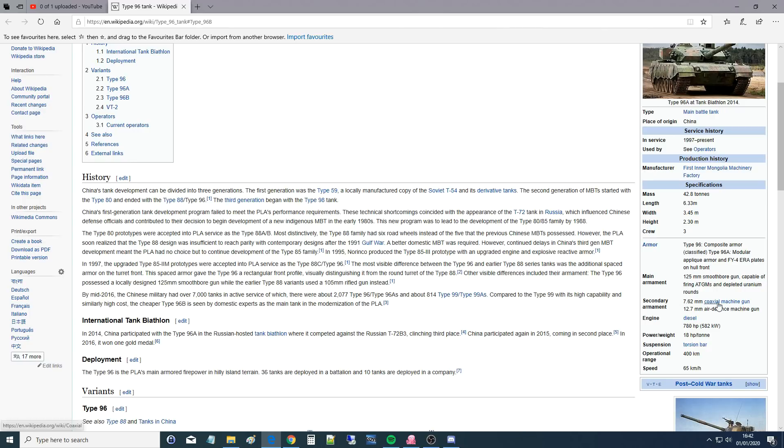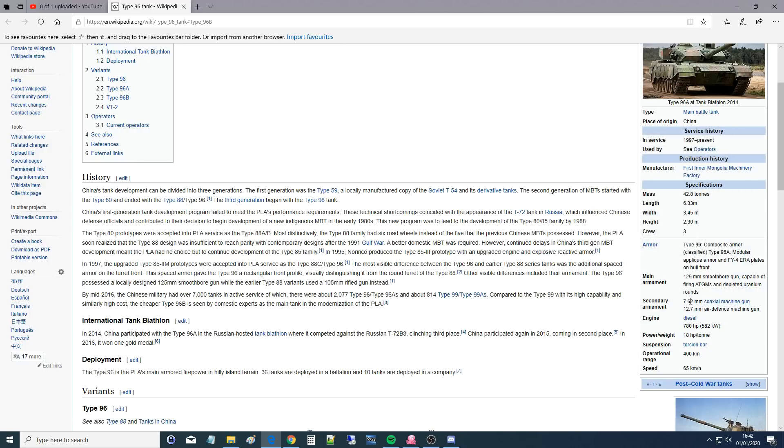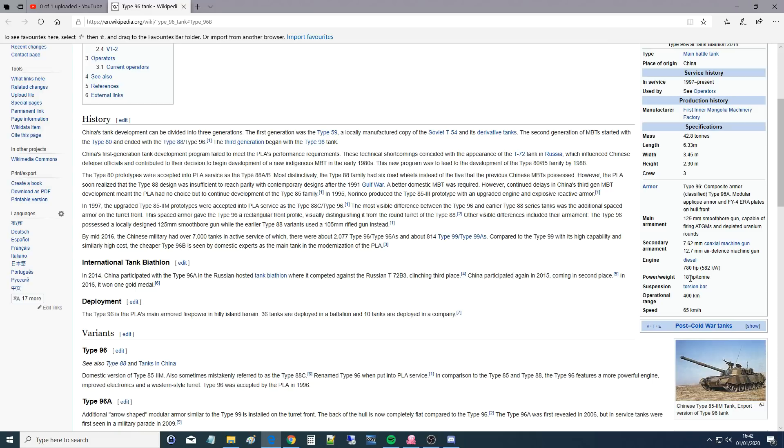We have apparently a hull coaxial machine gun, but I don't think the Bravo has that — it's going to be corrected. I don't think we can use it in DCS. And we have a half-inch air defense machine gun which can be used for ground targets. The engine is diesel, and our upgraded engine is between 1,000 and 1,200 horsepower. Operational range of around 400 kilometers. A maximum speed of 65 kilometers per hour. Okay, let's go and use it in DCS.